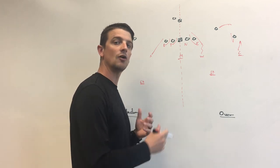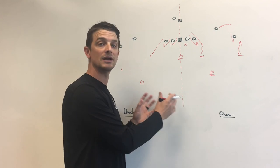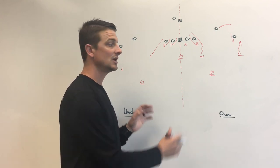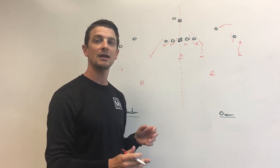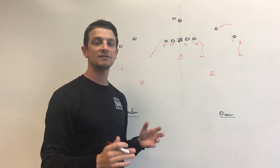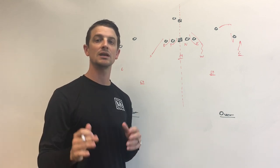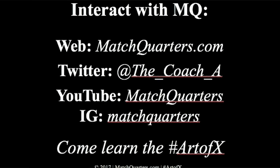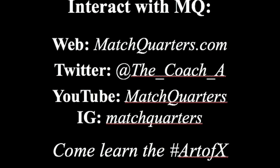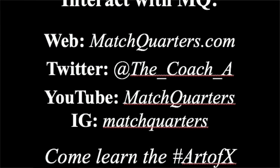Again, this is over and under coverage — part of your pressure package. It all builds into a bluff package where they're staying static, staying right where they normally would be in sky. When the blitz comes, the offense doesn't know if you're actually sending the guy or dropping them back into coverage. Thank you for watching this quick hit. You can find me at matchquarters.com or follow me on Twitter at the handle at_the_underscore_coach_underscore_a. Thank you.